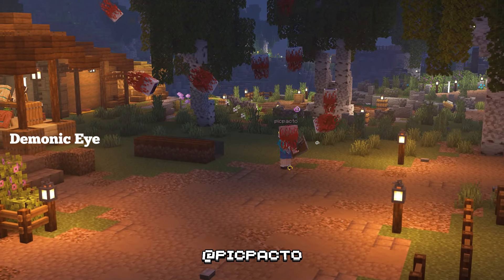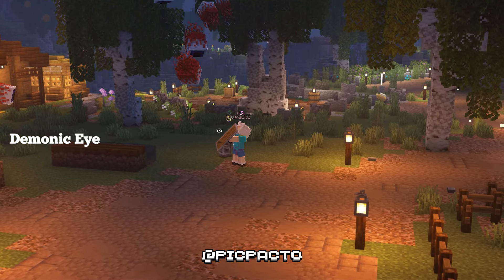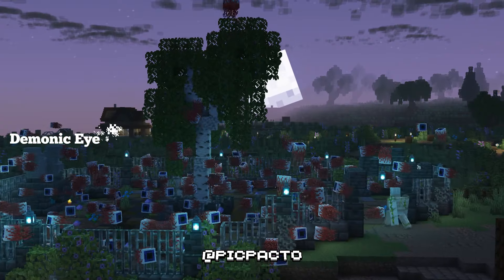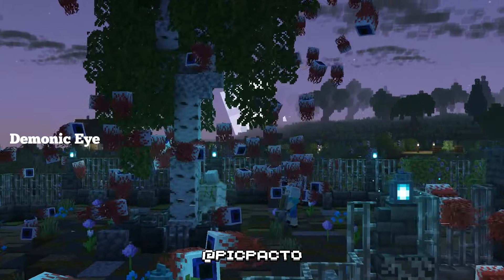The Phantom Demonic Eye Resource Pack in Minecraft transforms the phantom mob's appearance, giving it a more intense, eerie look with demonic eyes and darker textures, enhancing the game's spooky atmosphere.